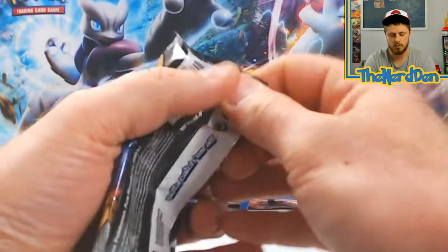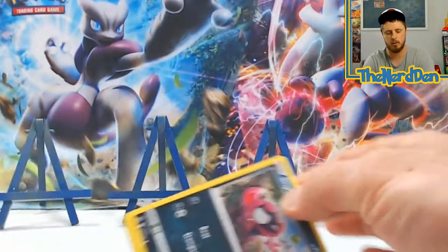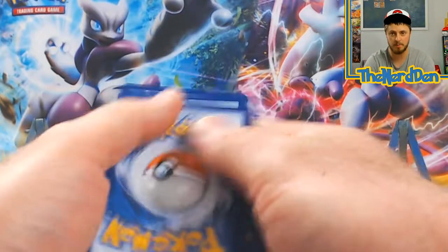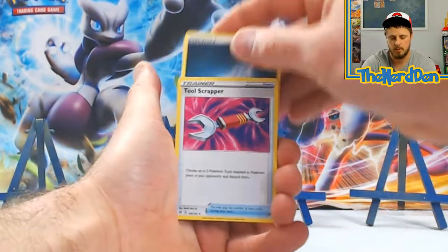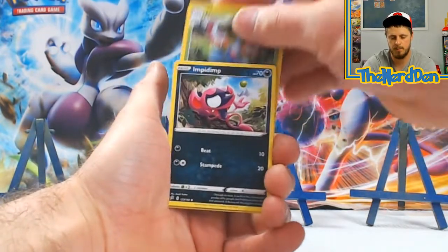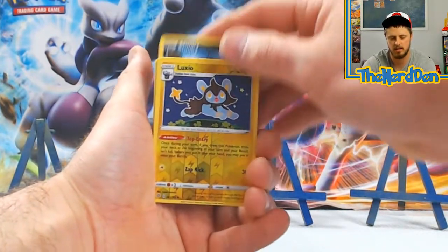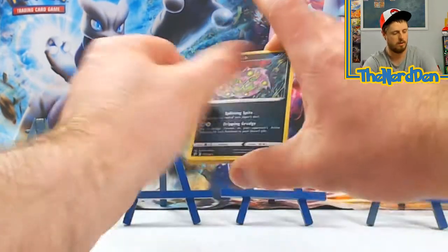Going into the Rebel Clash — I'm having a hard time remembering not to show the code card. Got Tool Scraper, Curse Shovel, Masquerain, Inteleon, Shinx, Sandy, Roly Coly, Stunky, Luxio — into a Spirit Tome non-holo.